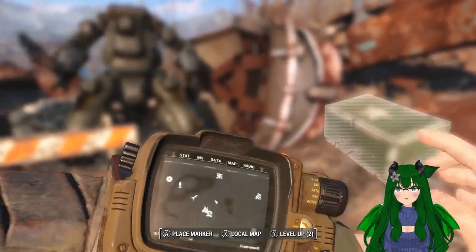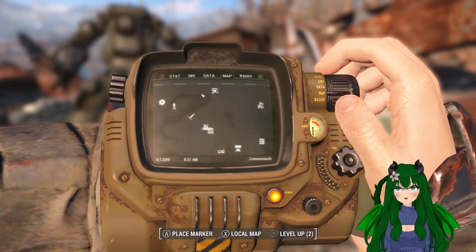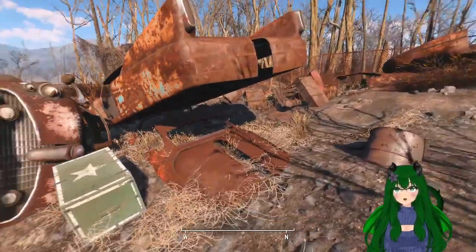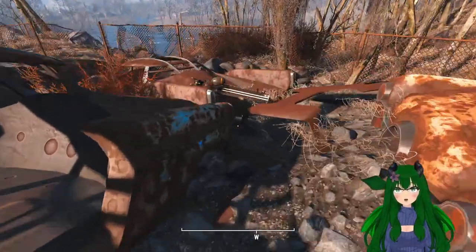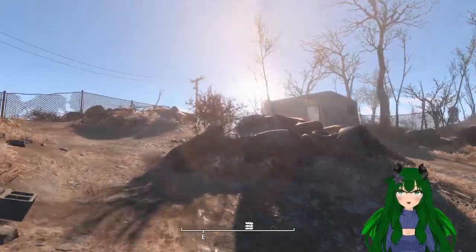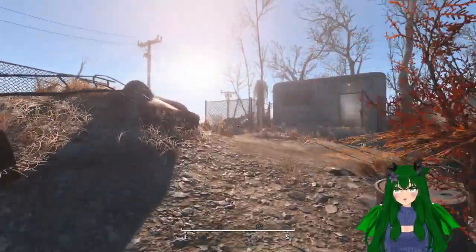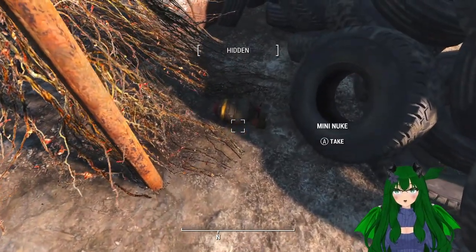The first Fat Man is going to be located at the Robotics Disposal Ground, which is just east of Vault 111. In fact, you can get this right out of the vault if you wanted. All you gotta do is go around the big robot sentry bot and you'll find the Fat Man just sitting on top of the car. For a little extra bonus, if you go over to the entrance to the disposal grounds next to the building, you'll actually find a mini nuke here on the ground.